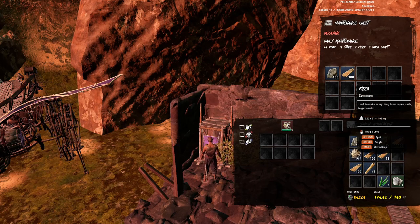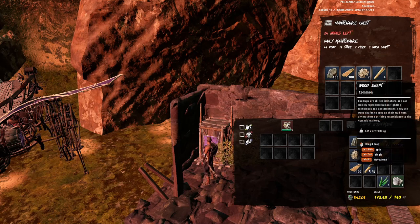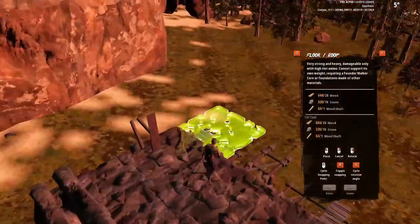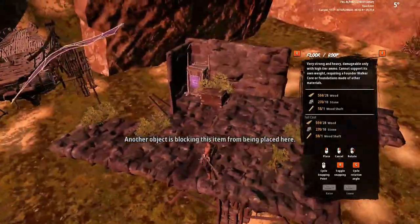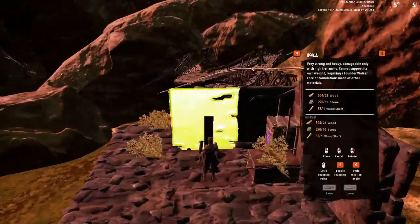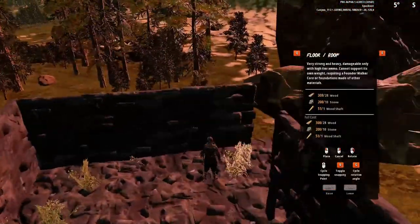Something else to keep in mind is that the base maintenance chest has a pack feature, so you can use that to move items around. One quick tip when building: you can use the Q and E keys to cycle through the different panels, so you don't have to manually select them from the menu every time. From here, continue to build your floor, your walls, your doors, as well as double layering your back wall — but do not create the roof tiles quite yet.